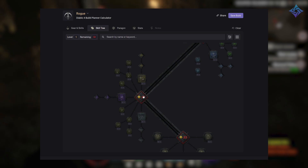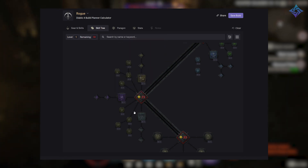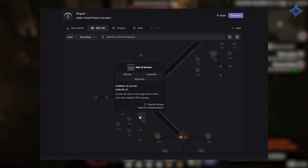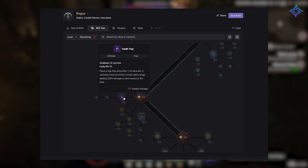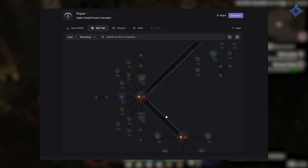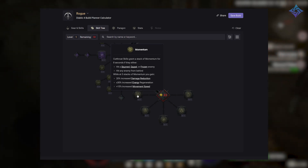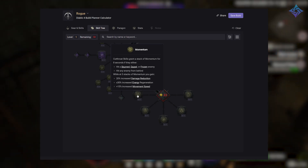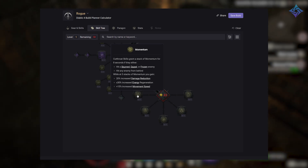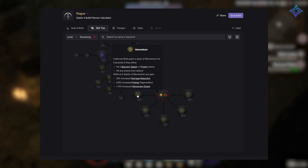For ultimate skills we have Shadow Clone — you summon a shadow that mimics your actions for a duration and deals a portion of your damage to targets. Rain of Arrows causes arrows to rain down over an area twice, dealing large damage each time. And lastly, Death Trap is a trap that deals a large amount of damage to enemies in an area when triggered. For ultimate passives, Momentum grants a stack of Momentum when you hit a stunned, immobilized, or frozen enemy with a melee attack, or hit any enemy from behind. At three stacks you gain increased damage reduction, increased energy regeneration, and increased attack speed.